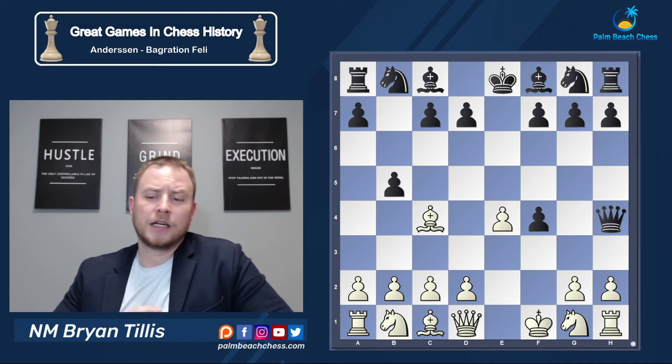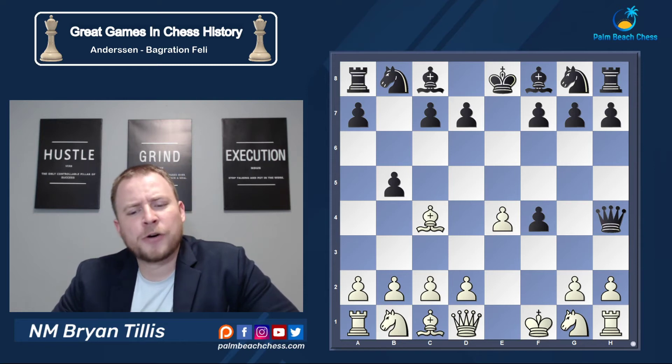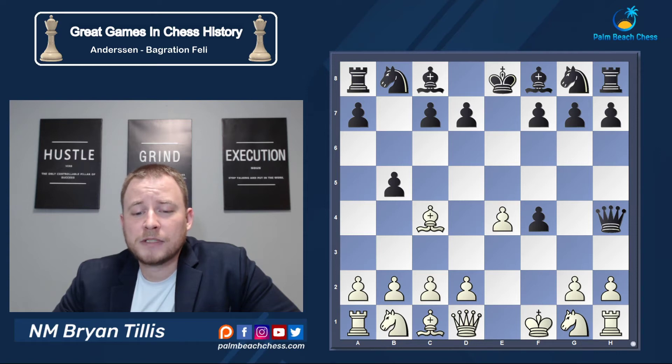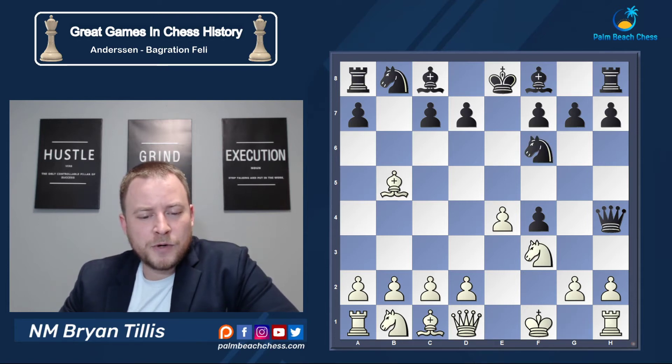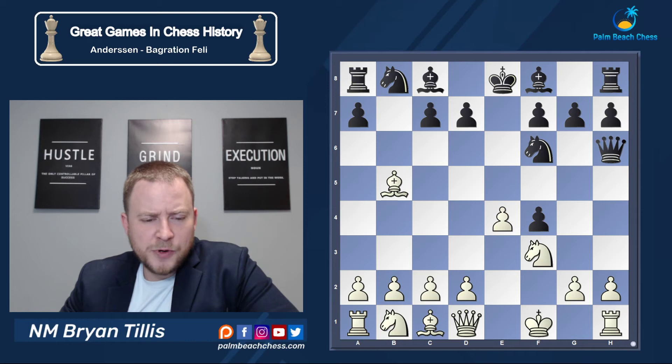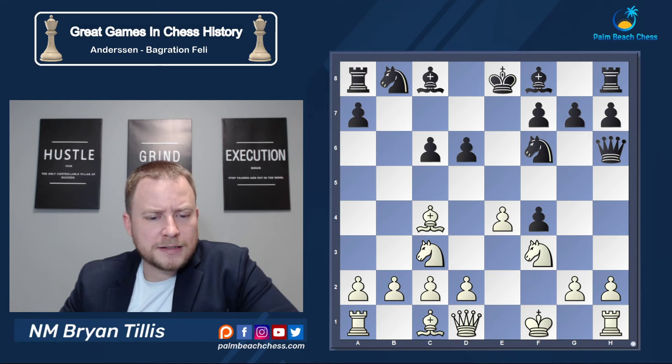Now b5, the Bryan counter gambit, which was deeply analyzed by Kieseritzky and sometimes bears his name. It's not a sound move, so we just take it. Knight f6, Knight f3 — getting some time off the Queen. After Queen h6, d3 was played in the main game, but Knight c3 is widely considered stronger by modern standards. After c6, Bishop c4, d6, and d4, white has gotten what he wants: big center pressure on f4, all for a pawn.